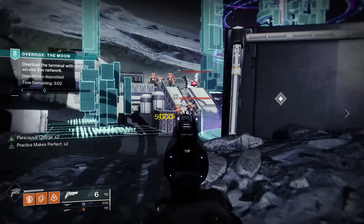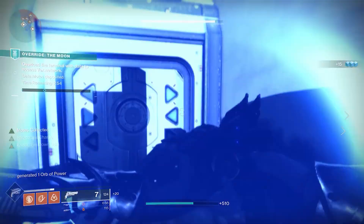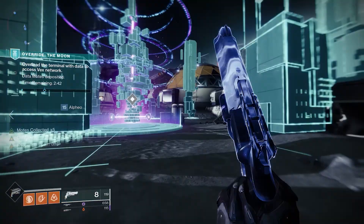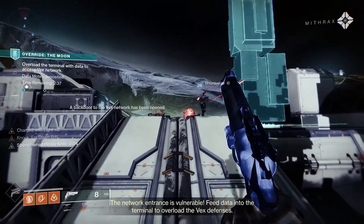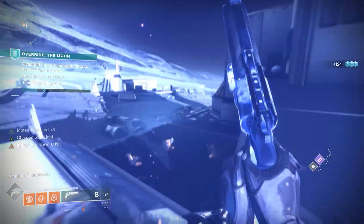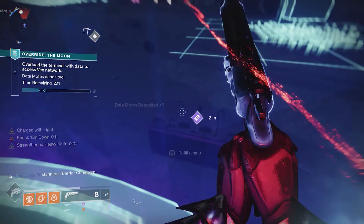Now let's talk about builds — what to use to be most efficient at this activity. I use Charged with Light mainly, and I try to buff up the damage of whatever weapons I have equipped, because there are a lot of powerful enemies. I wouldn't focus on ad clearing since that's rarely a huge problem in Destiny. There are a lot of large powerful enemies and champions in this activity, so I focus my build around high damage — which also helps with ad clearing — giving me a better chance of taking down powerful enemies quickly.